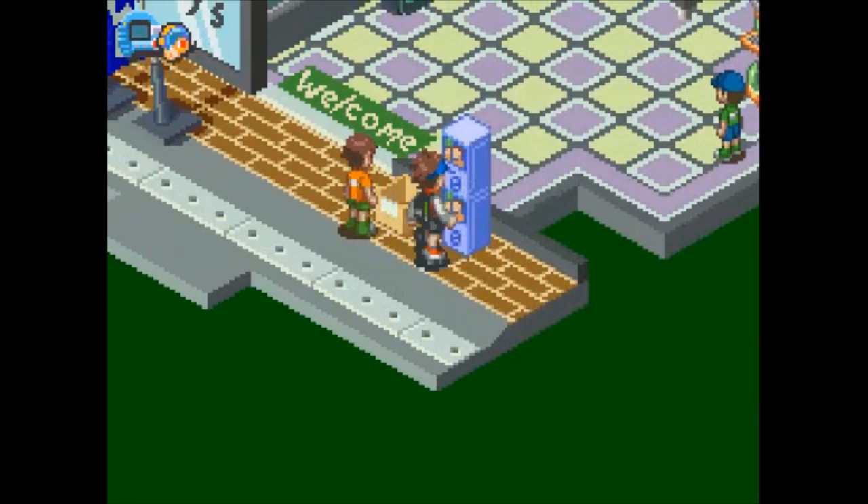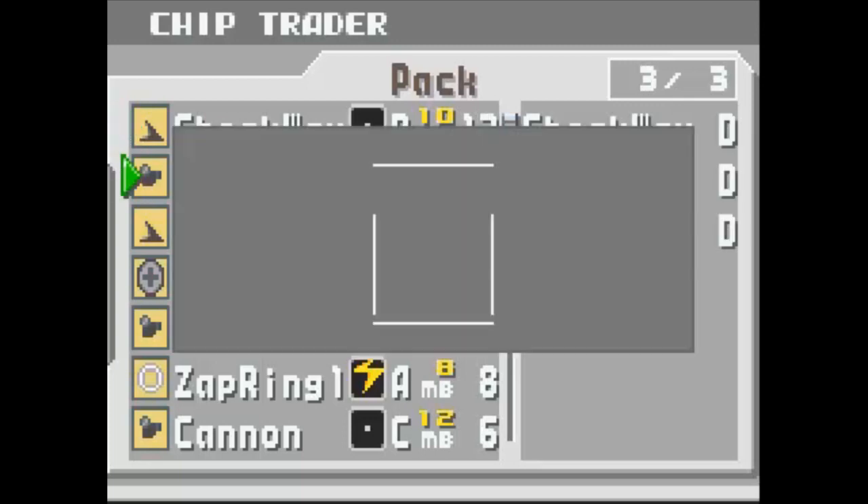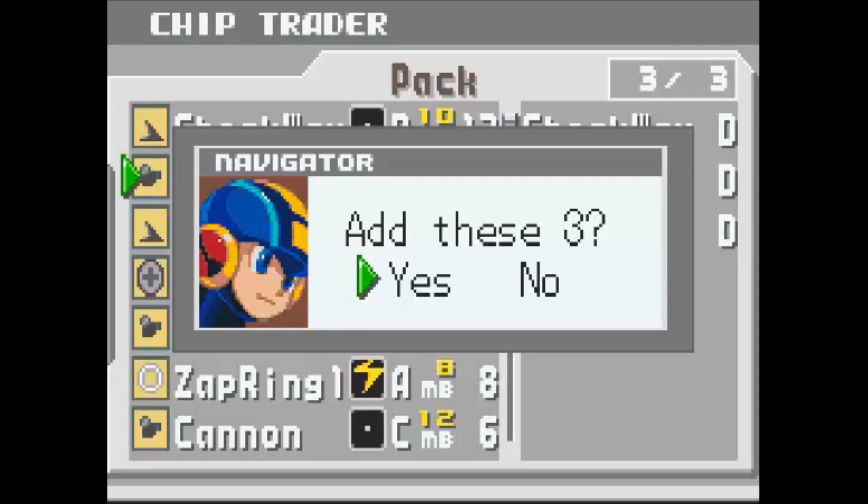So basically, the way the Chip Trader works: it presents you with the chips in your pack, starting with the chips you have the most of, and you put in any three — for example, three Shockwaves, or two Shockwaves and a Cannon. My policy is that you never put in a chip that you have only four of. It doesn't matter what chips you put in — you put in three and you get one new chip back. And after you do that, your game will be saved. If you're running an emulator like me, you can save state and try again to get good chips. But if you're using the actual Game Boy Advance, you're stuck with whatever chip you get. So let's do it.